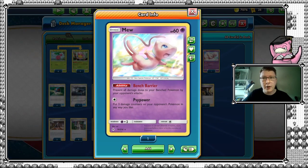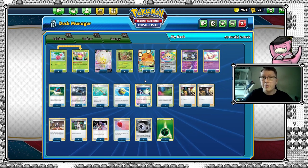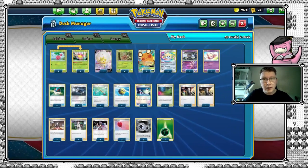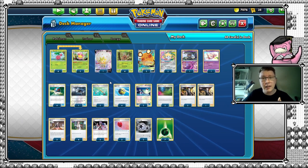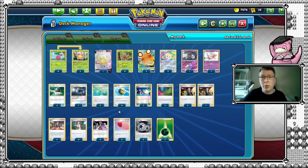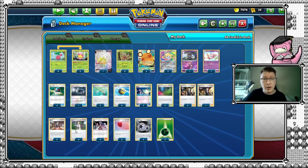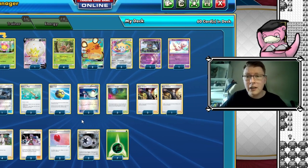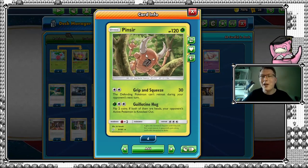We need to play Mew because of the bench barrier, otherwise we will end up losing very quickly to Urshifu or any other bench sniping decks. We need to be able to remove any opposing Chaotic Swells, play an Ordinary Rod so we can produce more Pinsirs — we'd like to produce at least six. And of course, we need to draw cards as fast as we can to get the combo running. Hence, we use the amazing rare Jirachi, the Denes, a setup of four Research and three Manis, just to plow through our deck as fast as possible.